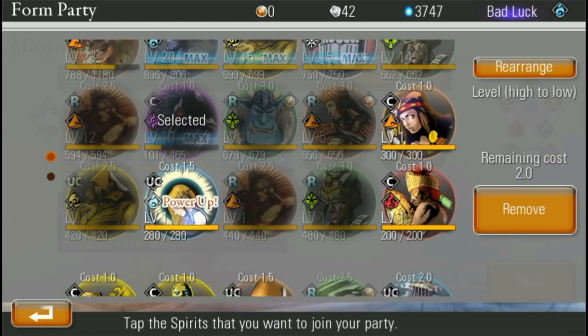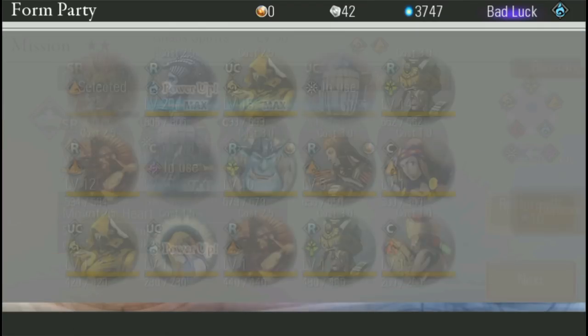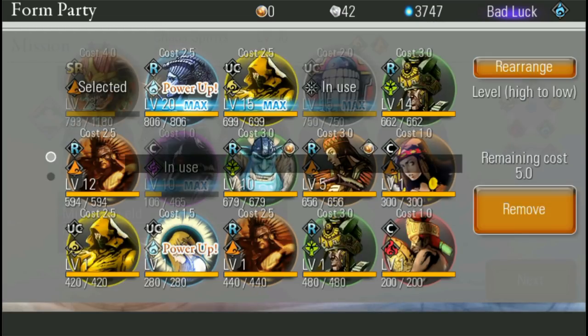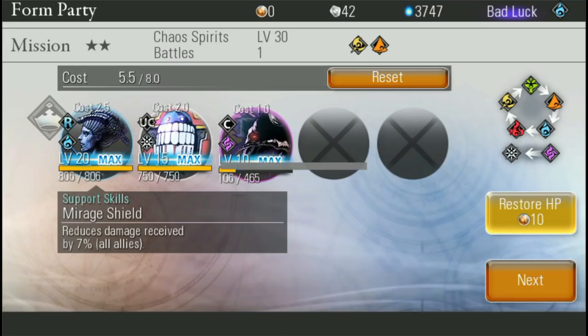Looks like we're going to have to get rid of the big guy here and put in this one. You can see he has a support skill — whenever he's the leader, he'll have that effect on everyone, so you'll get less damage this fight.